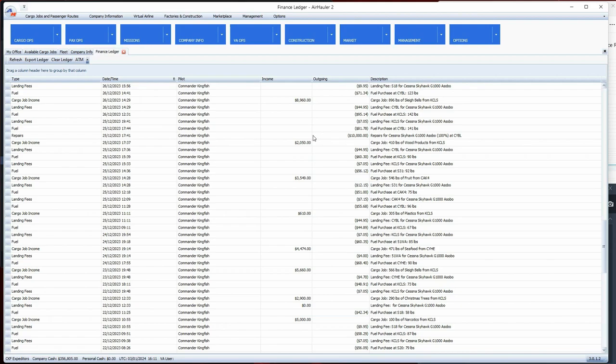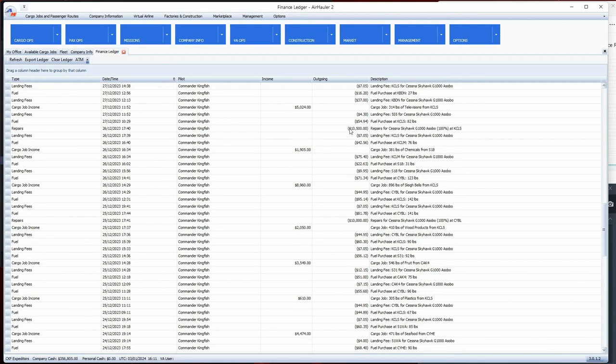You'll get a pretty substantial discount if you do repairs at your base. I went and repaired one at CYBL without a discount, but look at this repair for the Cessna done at KCLS - the home base. That was a fifteen thousand dollar repair, but I saved four thousand five hundred dollars by doing it at my home base. So try to do all your repairs and maintenance at your home base.